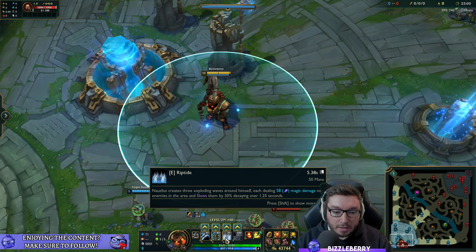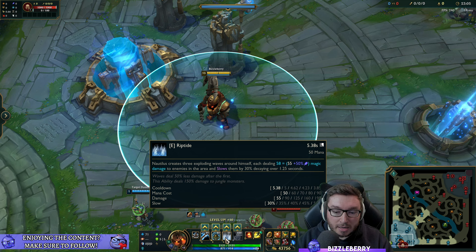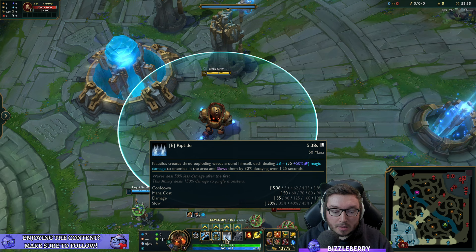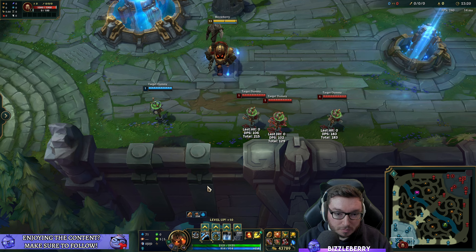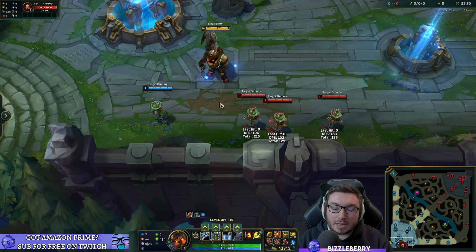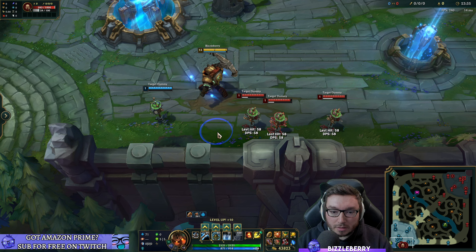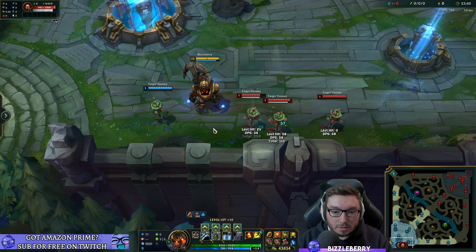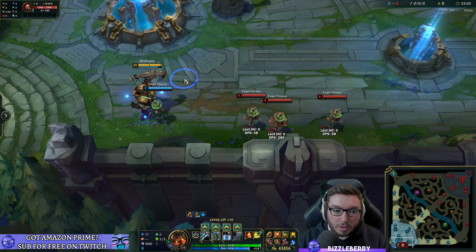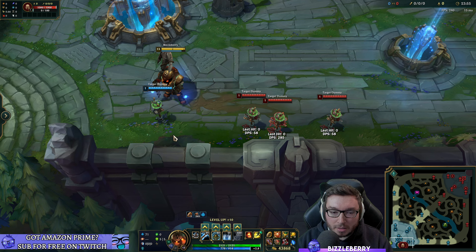Nautilus's E, Riptide, does three AoE circles around you that deal damage and slow nearby enemies. If an enemy gets hit by more than one wave, the damage is reduced by 50%. The burst damage is reasonable and it's good for slowing targets after engaging. Standing at a slight distance rather than directly on top of an enemy lets them get hit by multiple instances of the riptide.